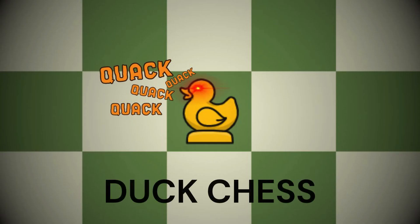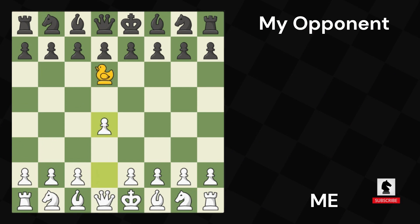Ladies and gentlemen, welcome to Duck Chess. I began with D4, trying to play the London. I placed the duck on D6, disallowing my opponent to push the D pawn. So he responded with the Dutch.